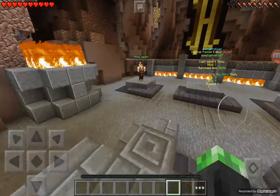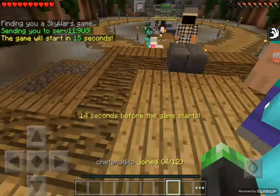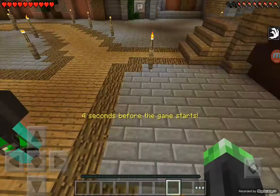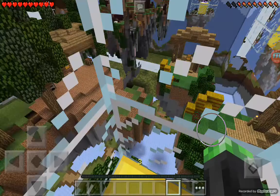Okay guys, I think we're going to have to go and do one more game - that's going to be enough for today. Let's hope we end on a win. This time we're going to be playing on the map Green Belt. Yes, something different than mushroom - I don't like the mushroom, it's not my favorite. Let's get started.